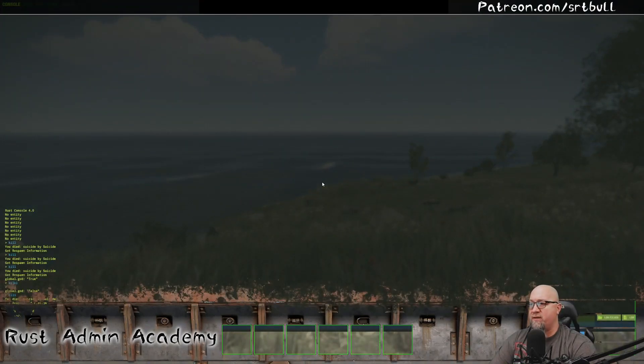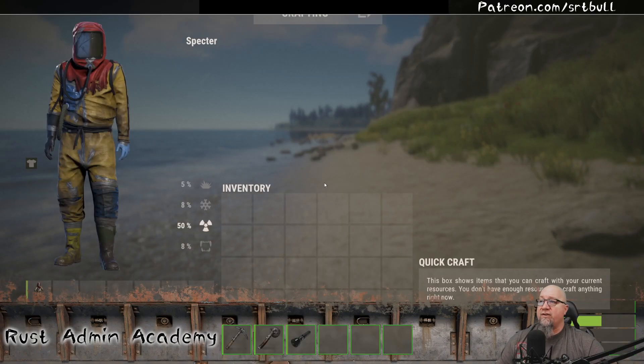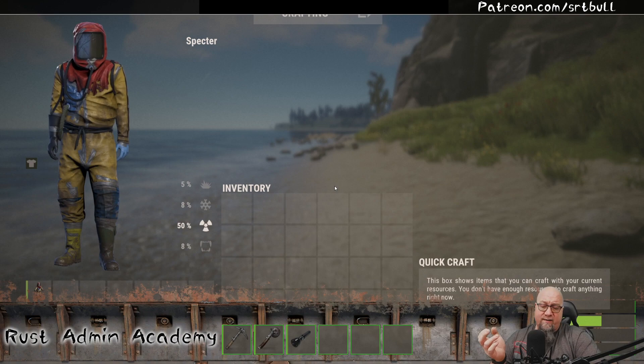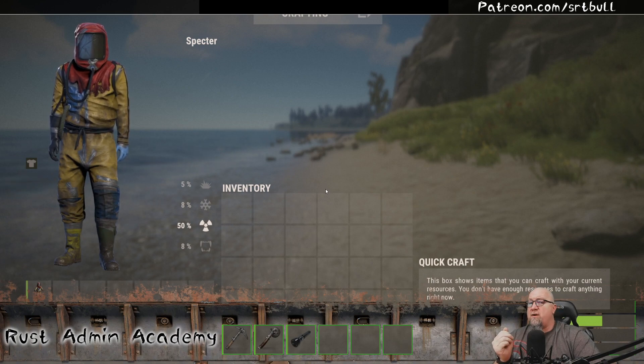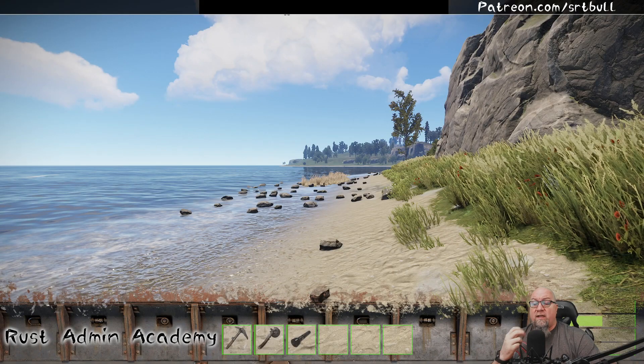I'm going to kill myself again and when I respawn I should have a different kit — and sure enough, there we go: I've got the rad suit, high quality tools, and a flashlight instead of a torch. The plugin is doing exactly what we want. You can have as many of these auto kits as you want with as many different permission levels as you'd like — you certainly don't have to have just three or just one.